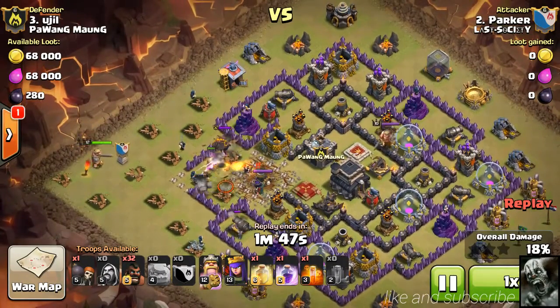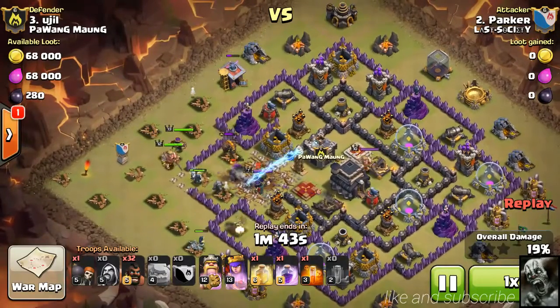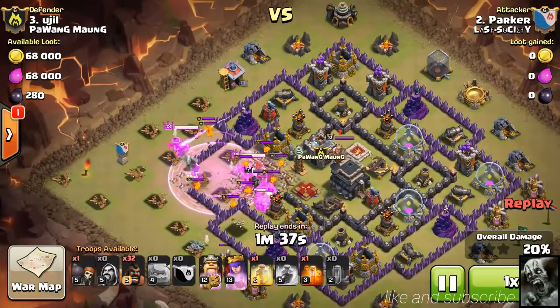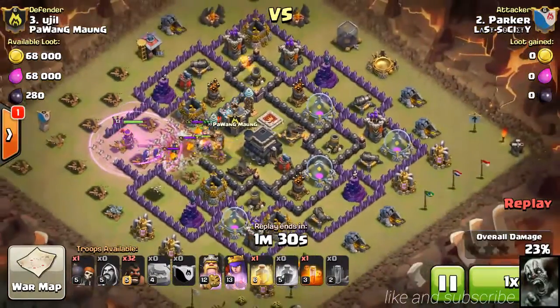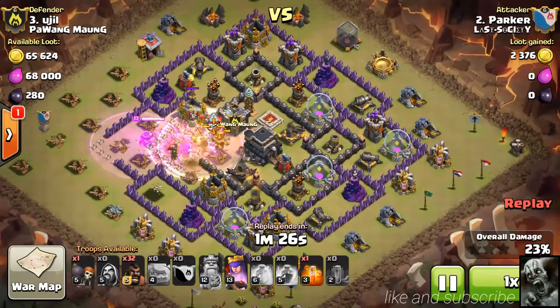Once that's nice and clear, he drops his heroes. King goes straight for the middle, Queen is heading for that wizard tower. He rages the King to hurry up and get that Queen knocked out — and down goes the Queen, boom, she's done. He's in the middle now starting to work his way in. The lava pups are almost all gone — they're gone. Now that the clan castle is done...